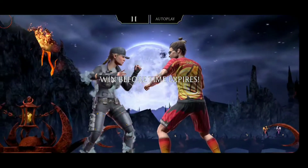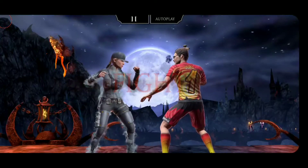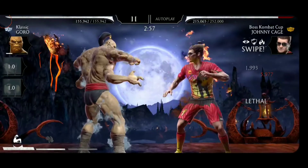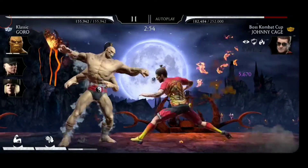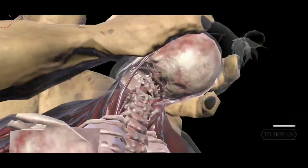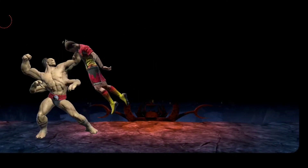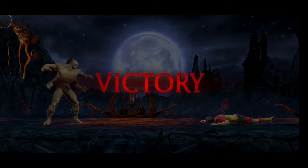And we reached the boss fight against Kombat Cup Johnny Cage. We will just hopefully try to get him down with Classic Goro. We should not use any combo enders or special attacks, otherwise he will just interrupt us with his football stuff. But here we are already at the X-Ray — let's execute Johnny Cage just the way it should be. If Goro faces Johnny Cage, that should be how the fight looks. And it's of course a victory for Goro.